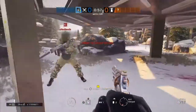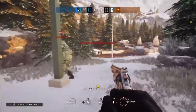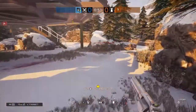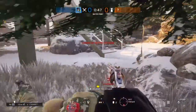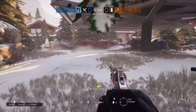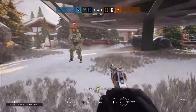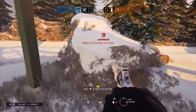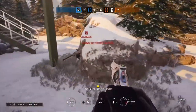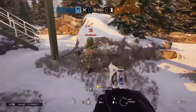Alright guys, me and Caleb found this glitch on Chalet and it takes you to Platform 9 and 3/4. You can shoot through both sides — I could shoot him, he could shoot me — so you're not invincible in there.